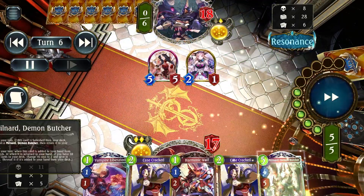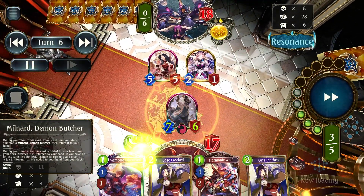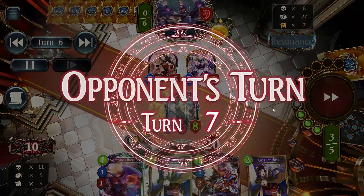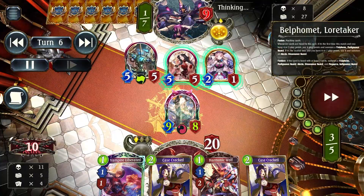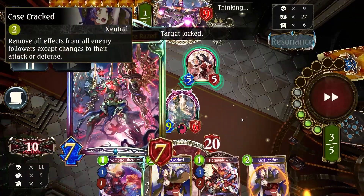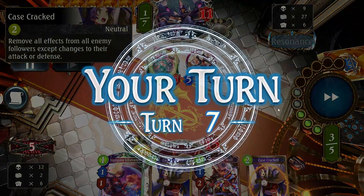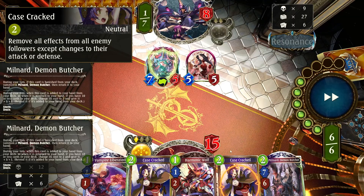Here is where it influenced me a little bit — I decided to send this Milnard immediately out of fear of their Electro. Although I do have Case Crack in hand, I sent it early just because if I get 2 Milnards I can play alongside Case Crack anyway. So I just send it out right now just in case I get another one — get 2 Milnards off the top somehow. And they didn't actually heal out of my kill range, which is like 17, especially with NARC's effect.